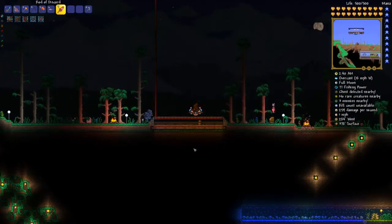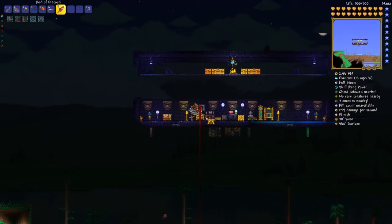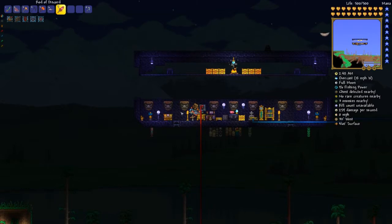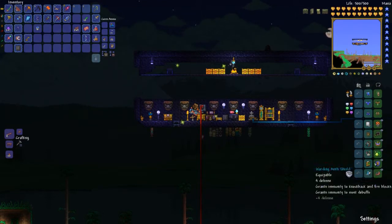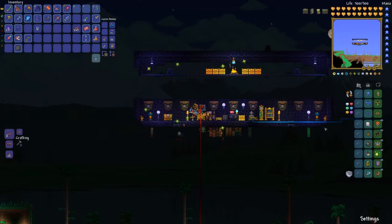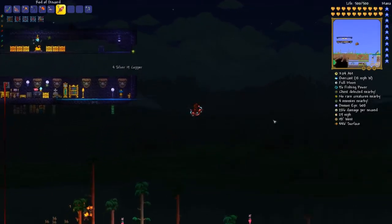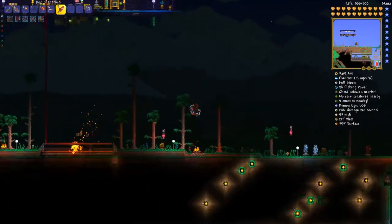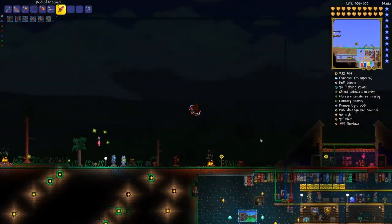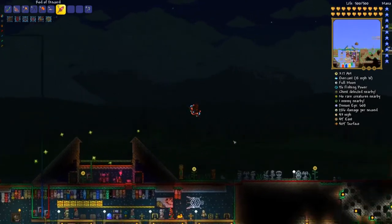Once the pirates get up to 50 we just kind of block that off and just farm the ships. We'll go ahead and turn that back on. He built this and we've been adding chests from the pirate loot.